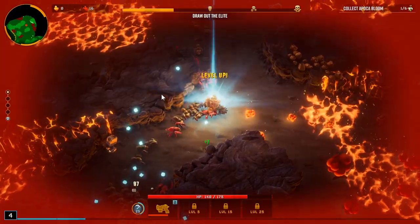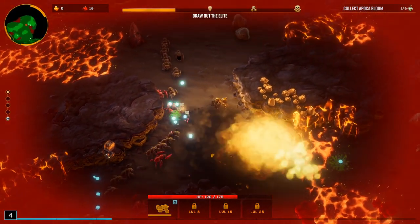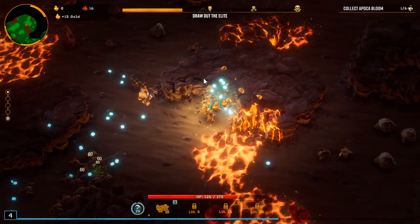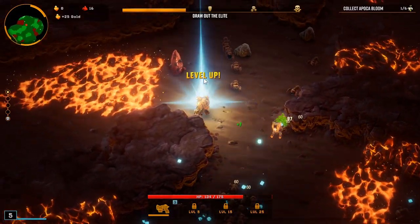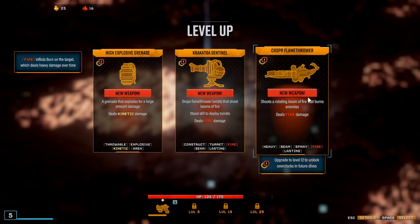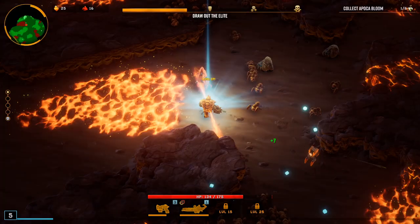Decent chunk of damage there, nothing too crazy though. We could go more mining speed but let's go reload — we have enough mining speed. Pickup radius would probably be nice too. Oh, this is new! Crackatowa Sentinel — flamethrower, oh this one too. Shoots a rotating beam of fire that burns enemies, drops flamethrower turrets that shoot beams of fire. I'm gonna go with the flamethrower.